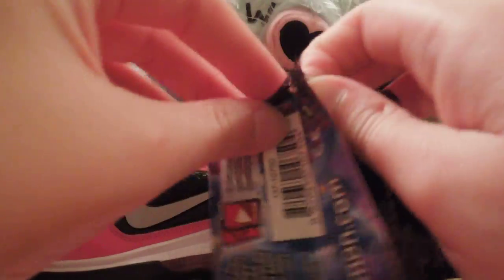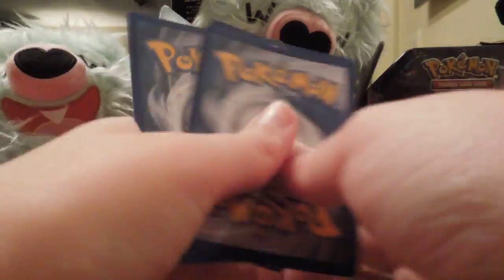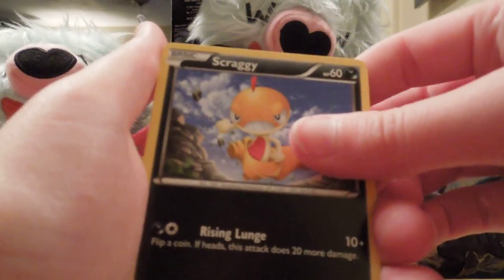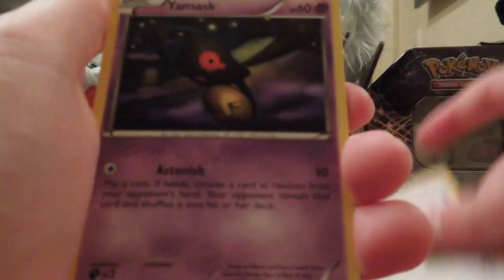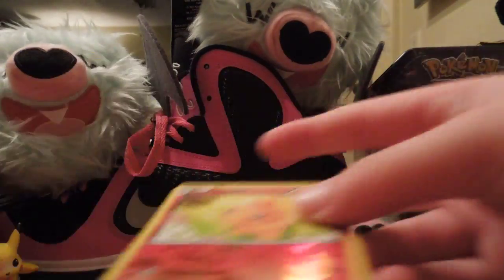We're going to do 12 more after this for the third section of our box. Carablast, Carablast, Scraggy, Larvesta, Timber, Chansey, Yamask, Ultra Ball, Sableye, Torchic, and Empoleon. That's good — lots of people are wanting to trade for that, so it's good that we have a lot of those.